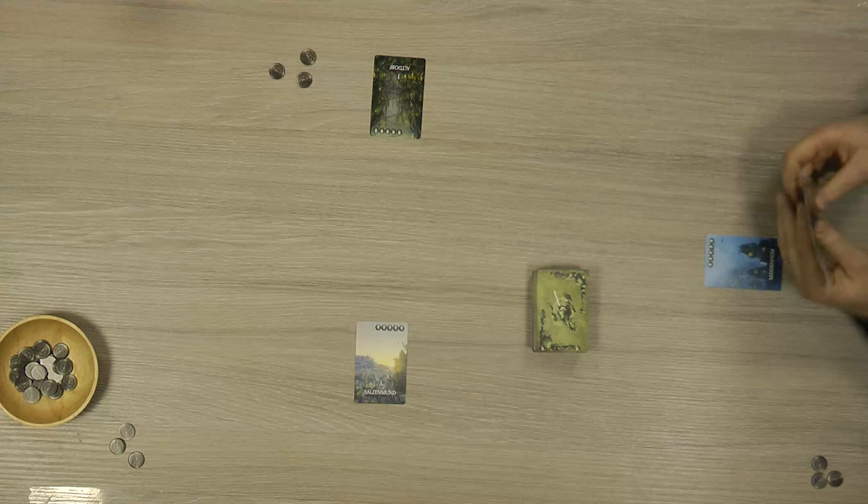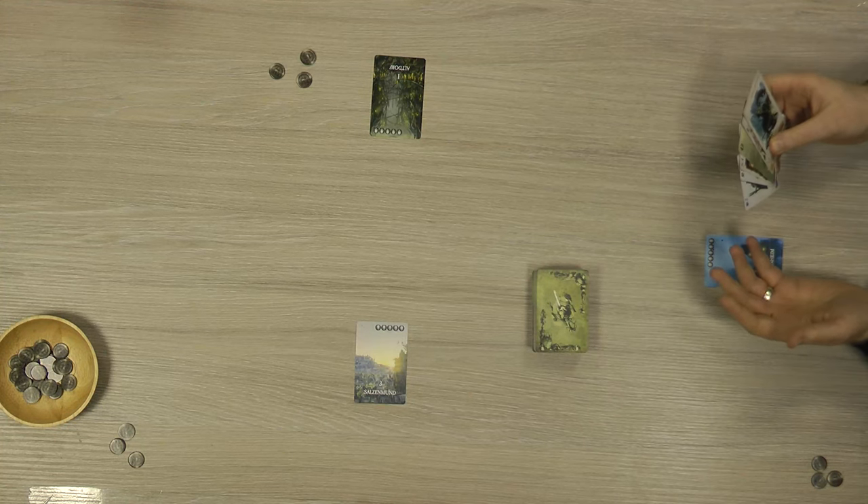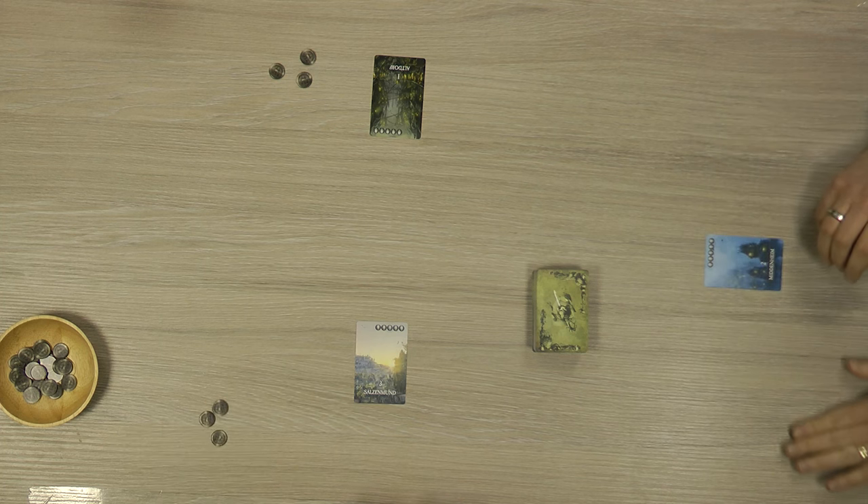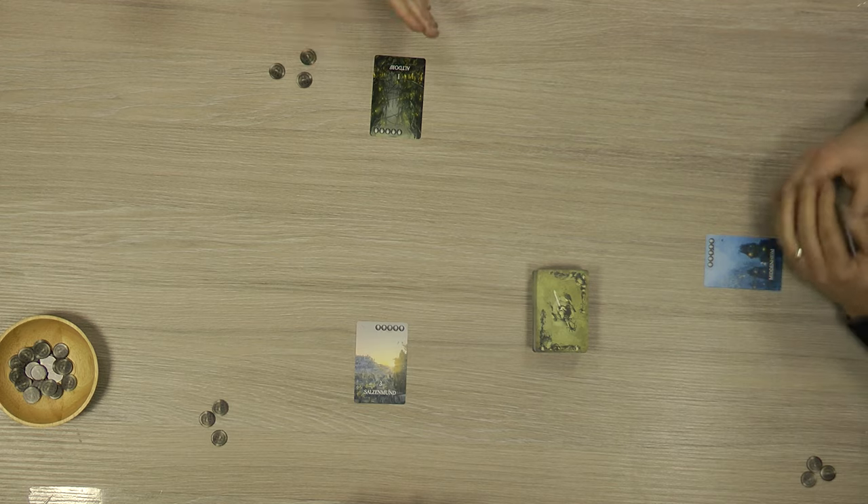Yeah, that is good. So we're going to kick off with this. We've got our top-down camera to show what's going on. We've already dealt the starting hand — that's the only thing we've done so far. We've got our starting money, starting with three shillings. It's three players, so we're going to be playing with six cards in our hand, and we each get three coins. The deck has already been set up — you count out 20 cards at the end and put the end game card on it, and then we're good to go.